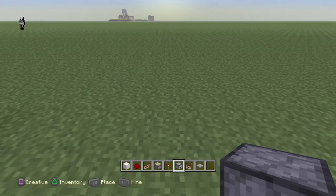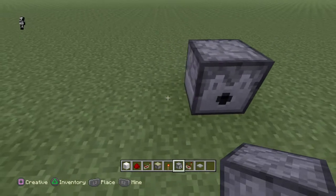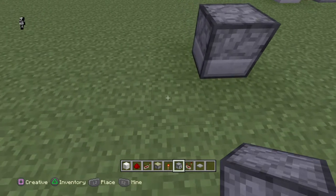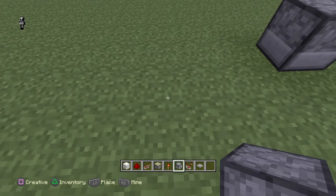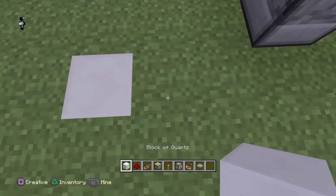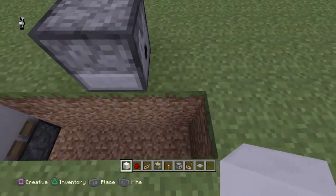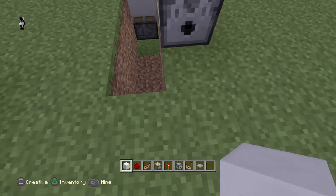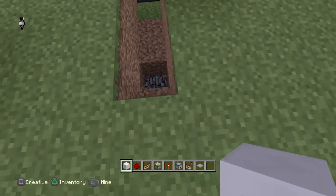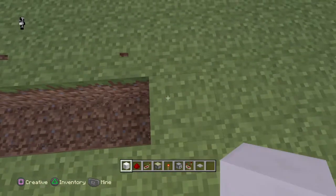Pick the place where you want to have your dispensers. I'm going to go two wide, three high. Place one there and then move over one, and count back three — one, two, three. Go two down, place a sticky piston and a block. Then go down two more, and down two again. I'm going to go back about eight to twelve blocks, because that's roughly how far arrows can travel.